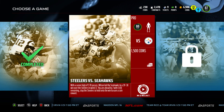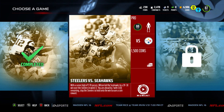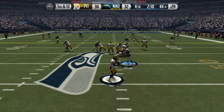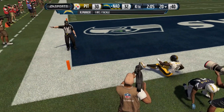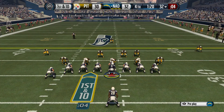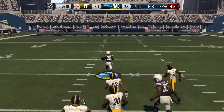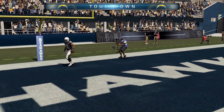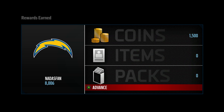We've got Steelers at Seahawks next - we're up to Pro difficulty now and these are going to get harder. We're up 32-30, got to make another stop. A pass to the end zone is picked off - interception gives us the football back. This thing should be all but over, but Adrian Peterson says nope - spin move and he's gone! You see Bennett throwing his arms up in celebration when AP still had about 40 yards to go. Peterson takes it to the house for a score - now it's a nine-point lead. Win! 1,500 coins and we advance.